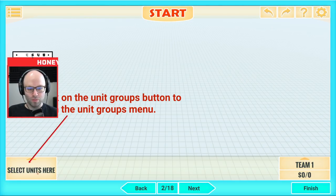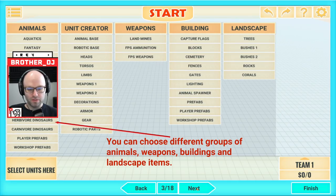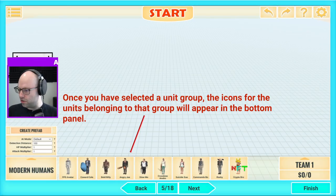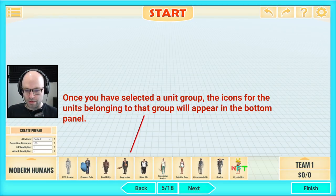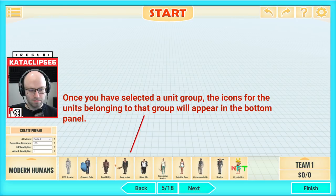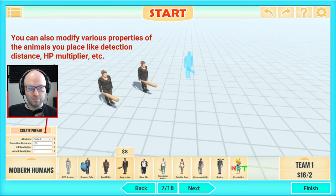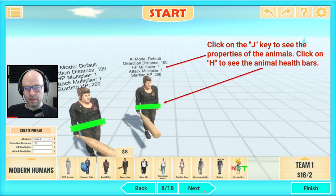Click on the unit groups to open the unit groups menu. You can choose different groups of animals, weapons, buildings, and landscape items. You can create weaponized animals by attaching various weapons. Once you've selected it - what the heck is Angry Joe? Did you pay a licensing fee to get him in this game? Bold Billy, FPS Avatar, Crossbow and Echo, Commander Bow. Click on one of the unit icons, place them on the map. Modify properties of them. Click on the J key to see the properties of the animals. I was right - I actually don't need this.